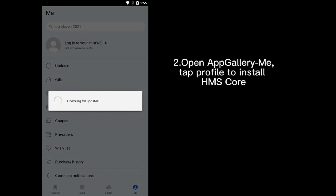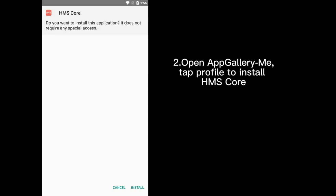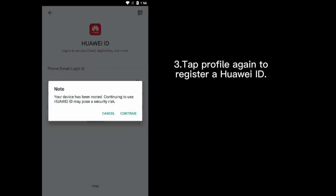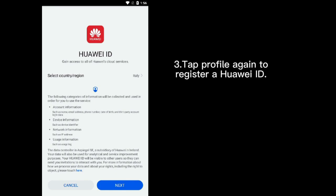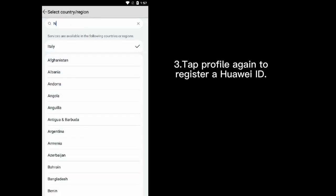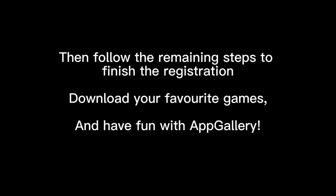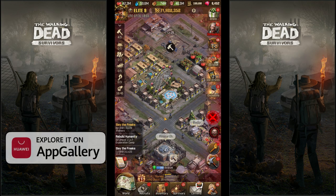Here's a short guide on how to download and install Web Gallery. Download it from the official link in the description, make an account, set your country/region to any European country to join the campaign, then go to Promotions, click on The Walking Dead Survivors, and download the game. Thanks for listening, enjoy the video!